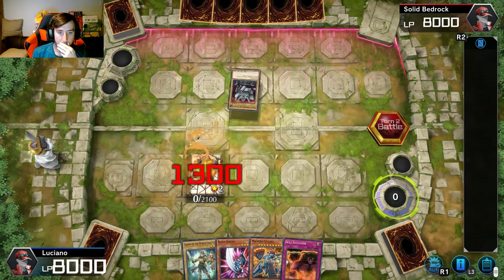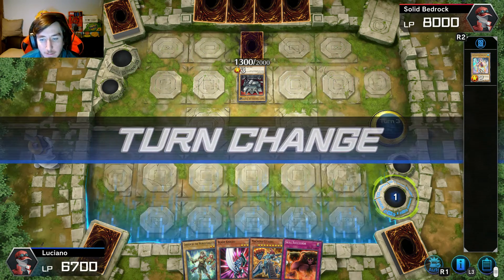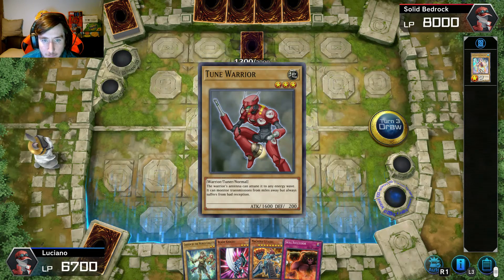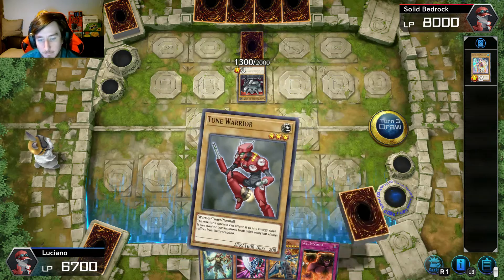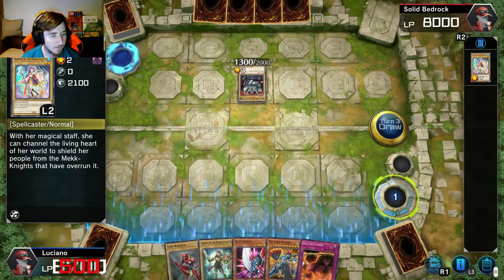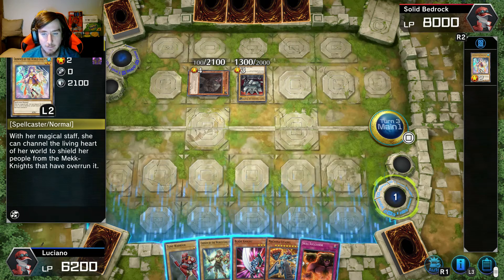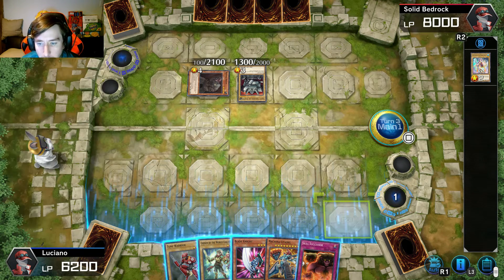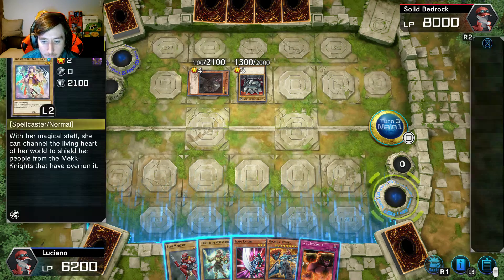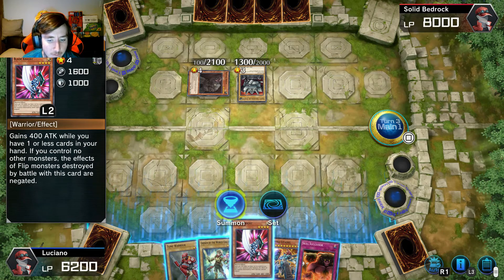3900 attack and it's gone because I don't know how you change it into defense position. Oh god. Okay, now we can attack — we got an Iron Warrior. I hate those things. Wait, what? Why did it change my turn? I don't understand that.